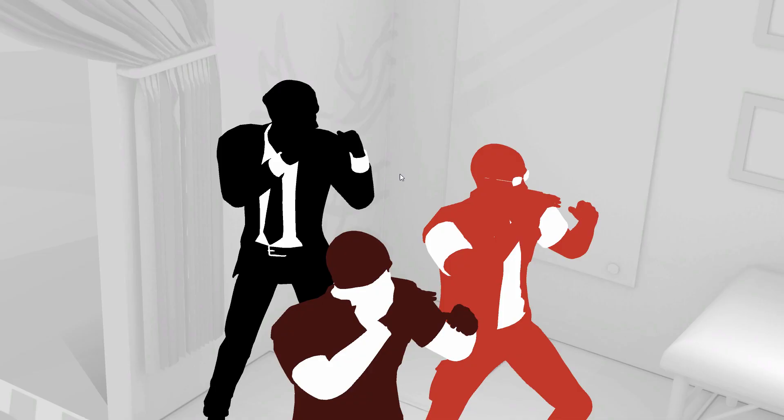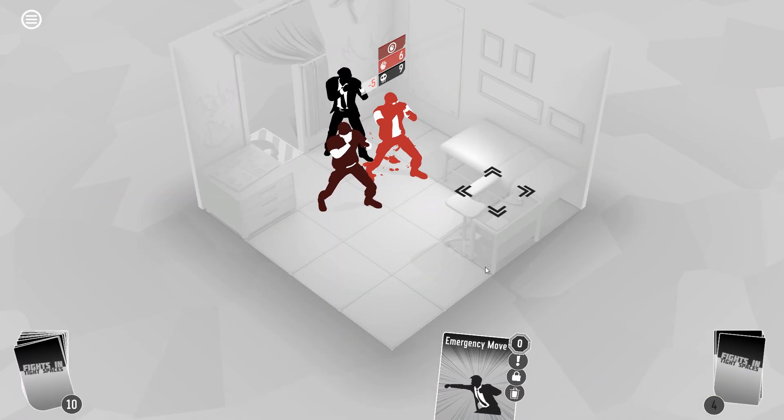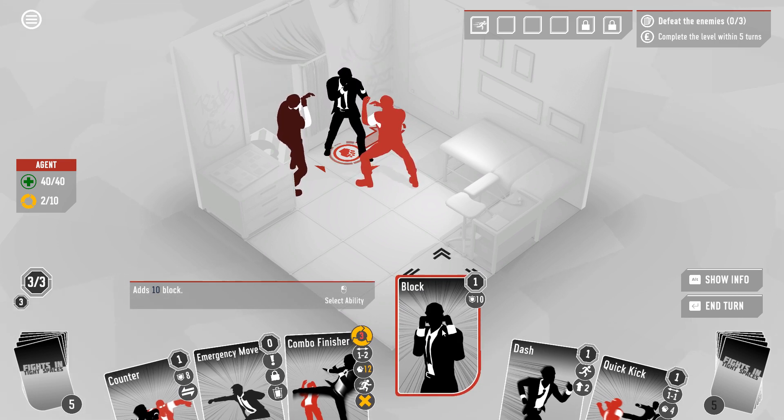We cannot do a head smash despite its incredible damage because it requires that we have a wall or an object adjacent to our target. When this game says adjacent it only means orthogonal adjacency — no diagonals. We have some cards in our deck that will add block. Block is just straight damage reduction but it falls off at the end of the turn, so there's no sense blocking unless you're actually going to get hit.